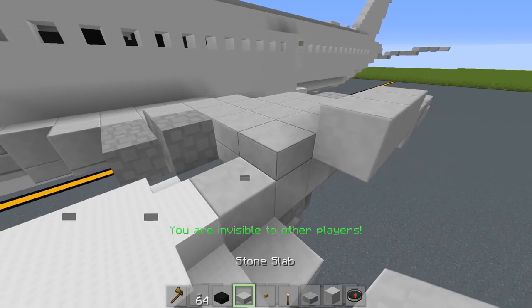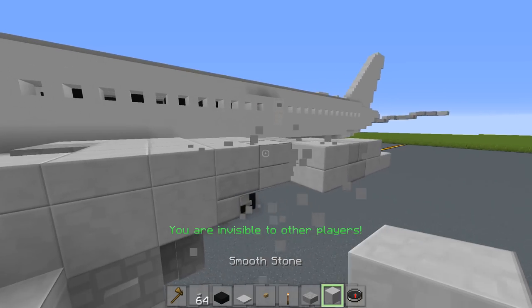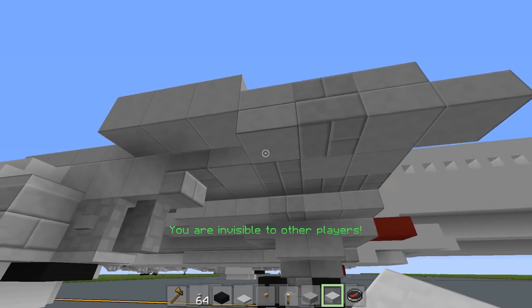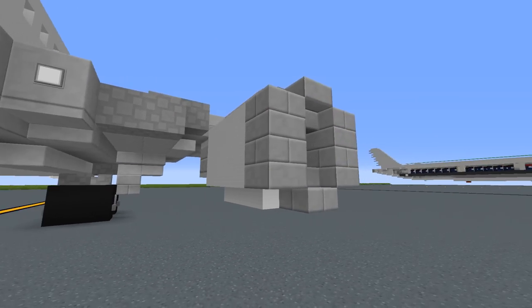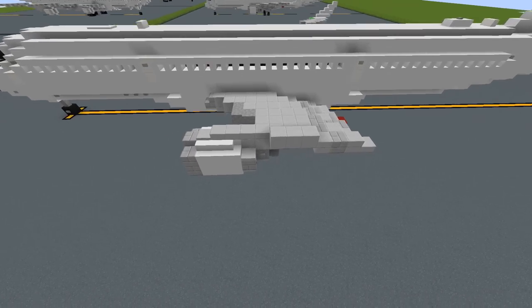I forgot to mention the pylon. Place 1, 2, 3, 4 and an iron trapdoor — if you don't have one, just place a button. Then place 1, 2, 3 smooth stone blocks, a slab, stone brick, slab, slab — just like that. Here's what the underside looks like — I'll pause so you can look at it and recreate it if needed. Here's what it looks like from various angles, and the engine from the top. That was a pretty difficult layer but if you mastered it, we'll move on.